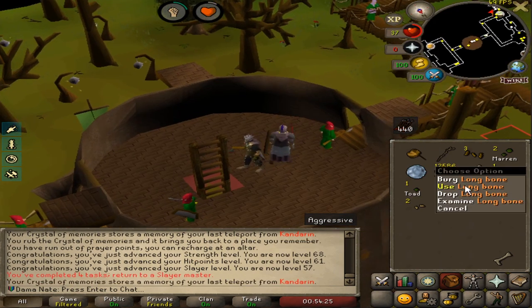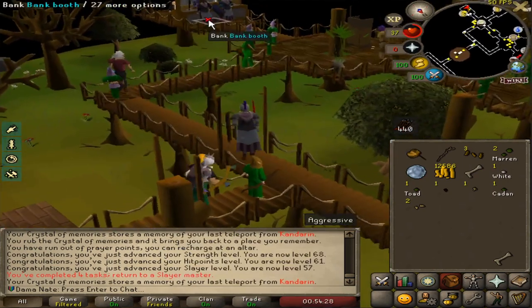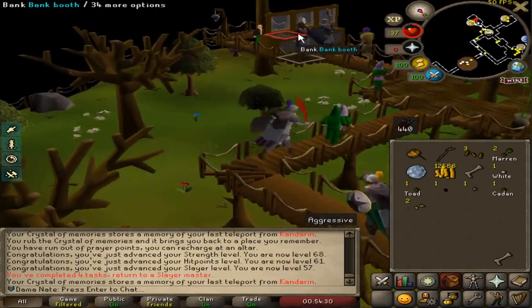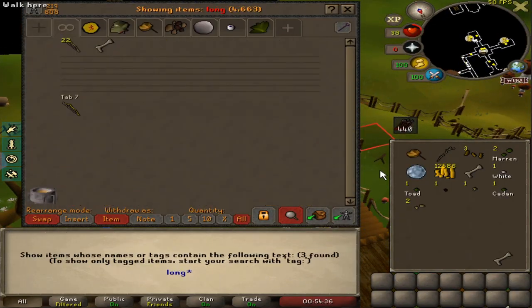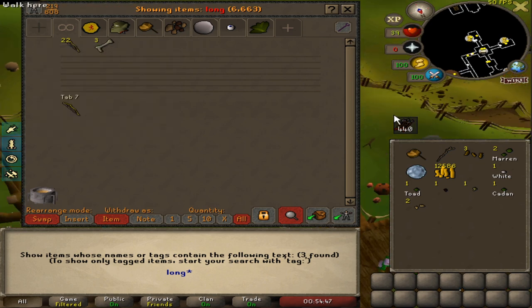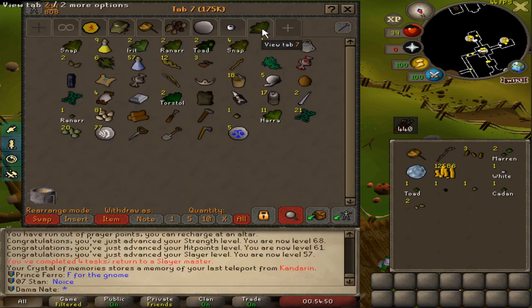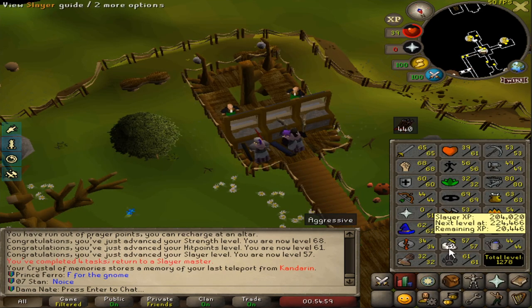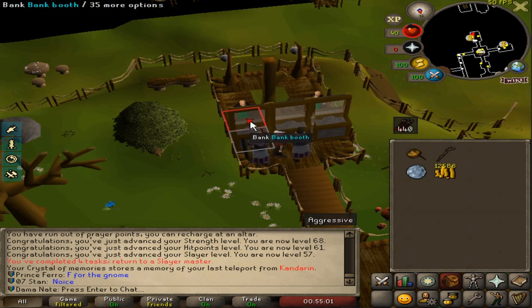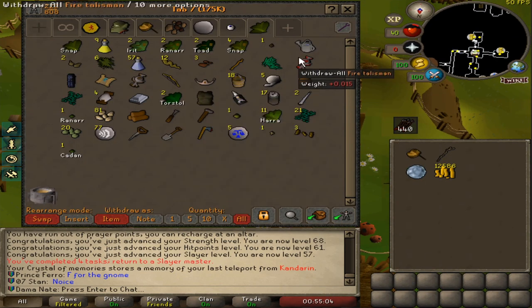Another cool thing is I have two long bones in my inventory and one in the bank. If I'm able to do Death to the Dorgeshuun, those long bones are 4,500 construction experience each. I'm very interested if that's going to be a 12x multiplier, because that'll get me straight to 55 construction without doing anything but the quest. I might stack up more bones since construction is one of my lower stats. But for now, we're gonna go grab the defender.